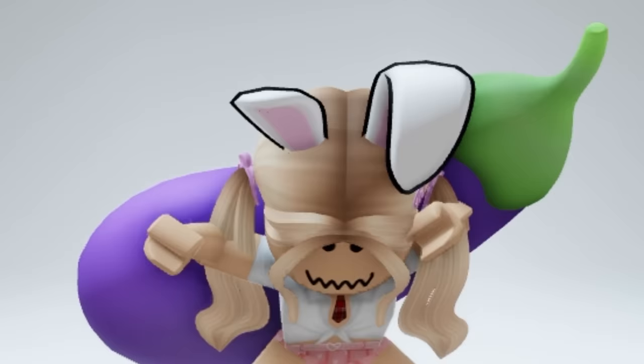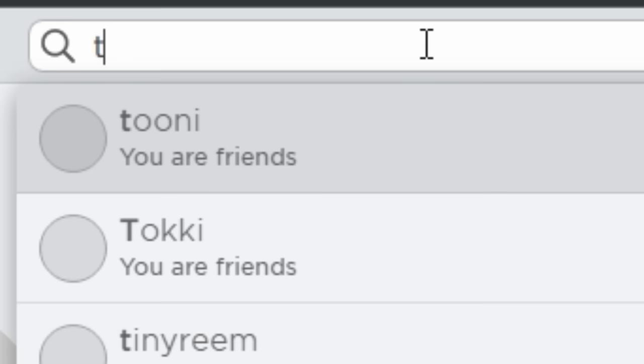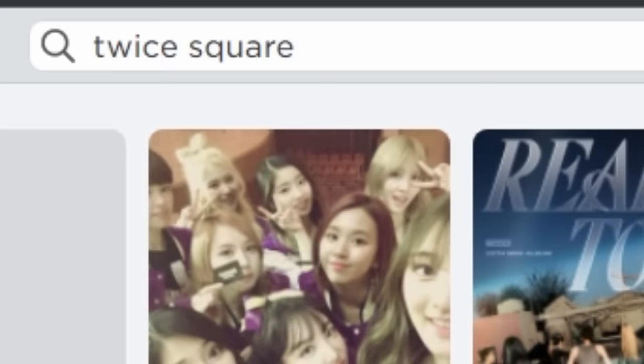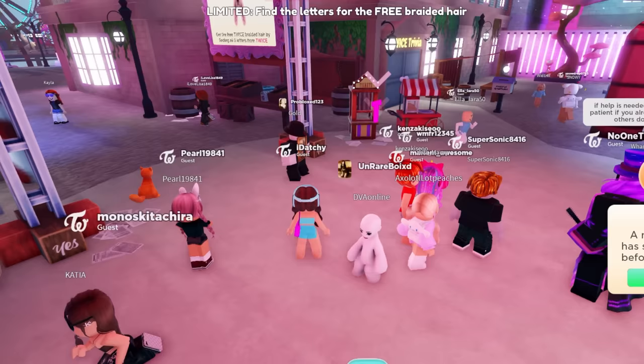Hey guys, the free hair is finally here. I'll show you the quickest way to get it. First you will want to type the game up — it should be right here. All you gotta do is find the five letters to get it.